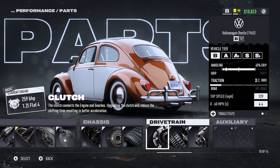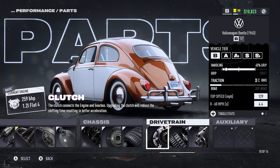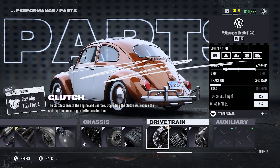Drivetrain upgrades are as follows: the clutch is left stock, the transmission went from the stock 4-speed to the 5-speed, and the differential is upgraded to the Elite tier. I was going to apply some auxiliary upgrades, but I was too broke to do so at the time when I recorded this — but I would go for the Elite grip and drift bonuses.